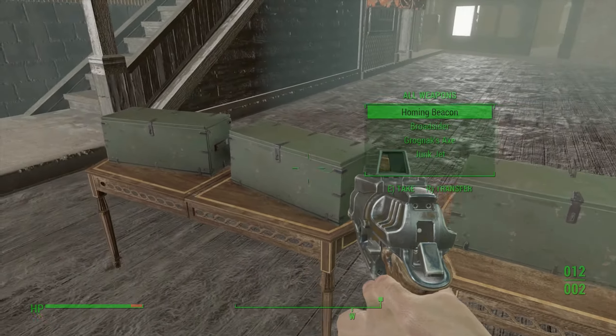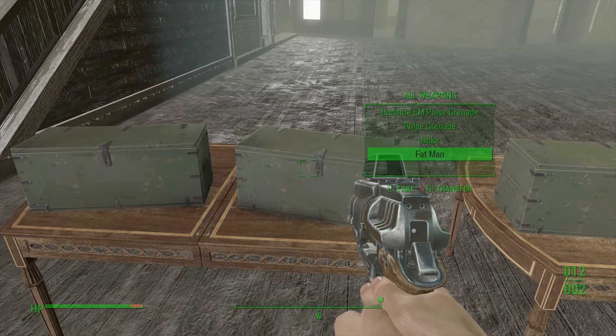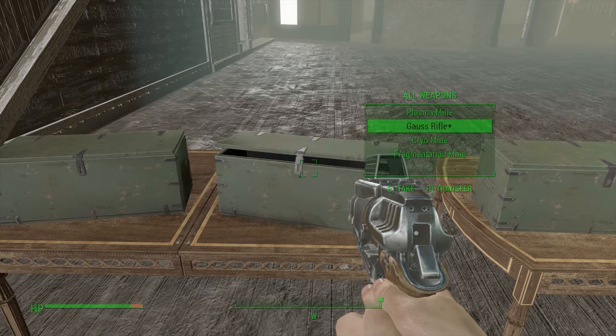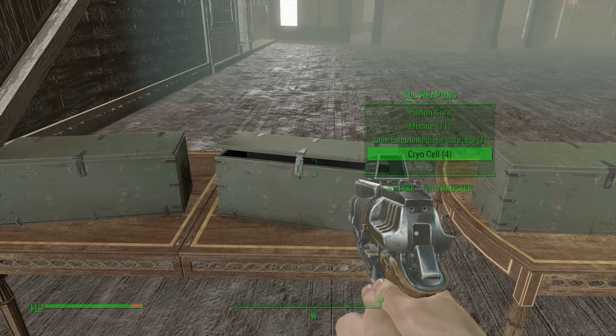You got all the books and all the weapons that you would ever want — plasma grenades, cryogenic grenades, Fat Man, missile launcher. Let's try the missile launcher, seems pretty fun. I just gotta get some missiles — should be around here somewhere. Here we go.